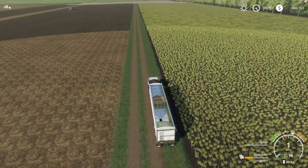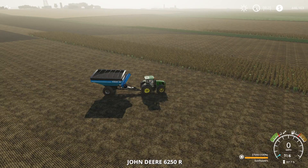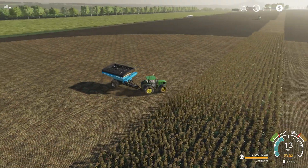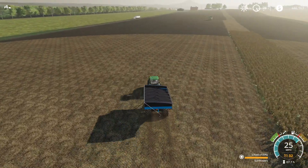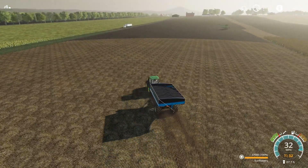I'm just going to park this right here. We'll tab back to the 6R wherever it may be - there it is. Let's go empty this first, and then we'll empty the combine. Let him keep rolling. He should be able to make this last little bit and not fill up.